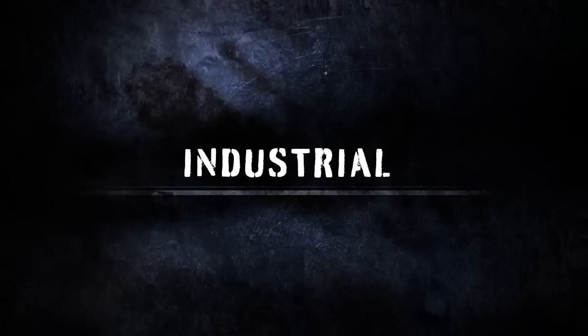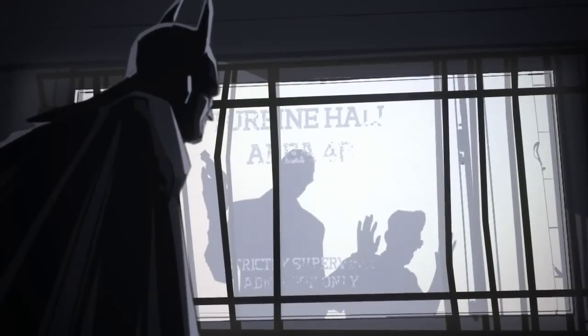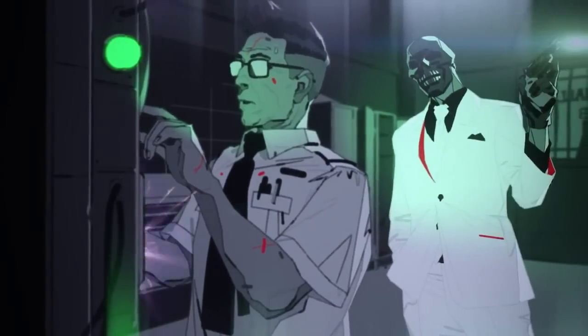In this installment, we'll delve into the industrial facility of Blackgate Prison, where Black Mask has set the generators to overload. Batman's overall goal is to rescue a large group of hostages that are locked inside the Arkham Wing of Blackgate.